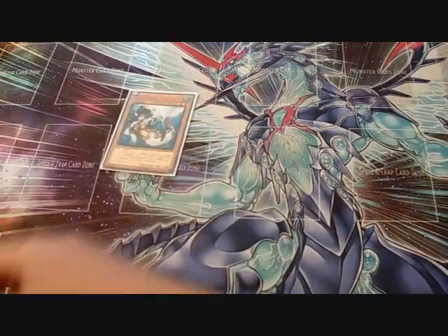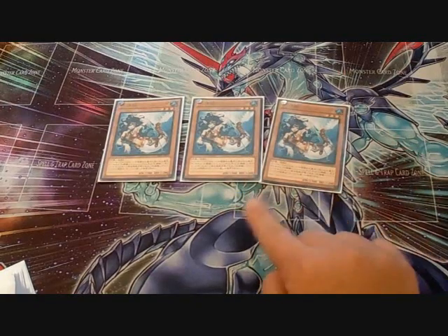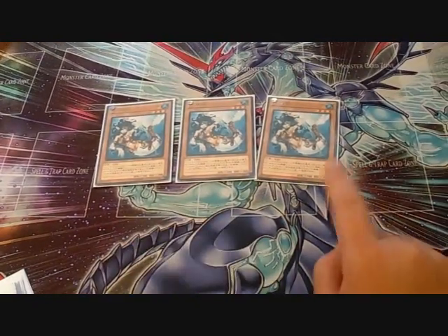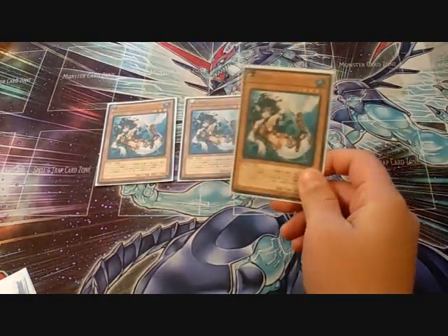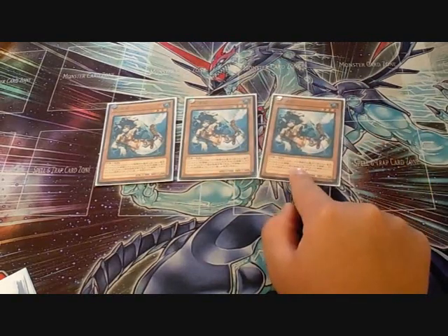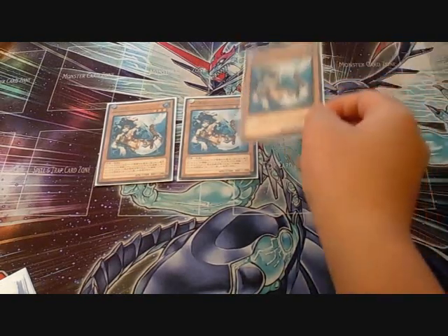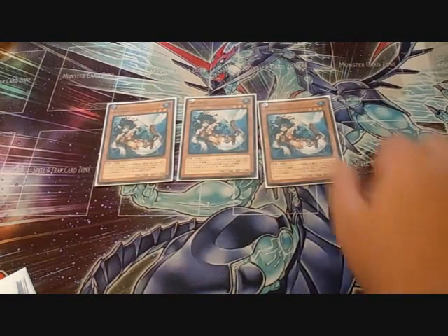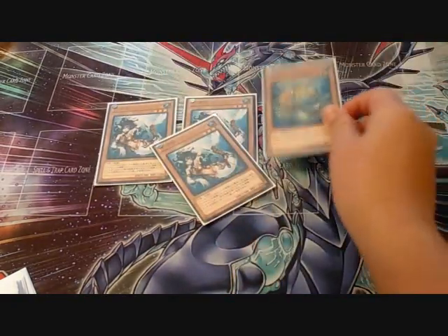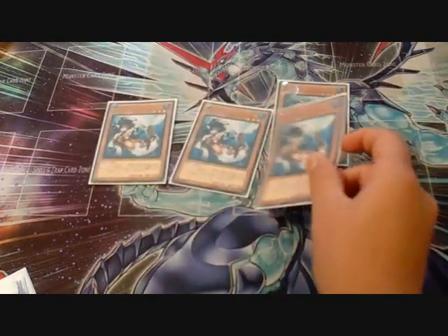You also play triple Abyss Slide. When this card is destroyed and sent to the graveyard, you can special summon one Mermail from your deck. The effect can only be activated once per turn. So when it's destroyed and sent to the graveyard, you special summon Mermail Abyss Pike, Abyss Pike activates, you get to pitch and search as well. Great combo piece.